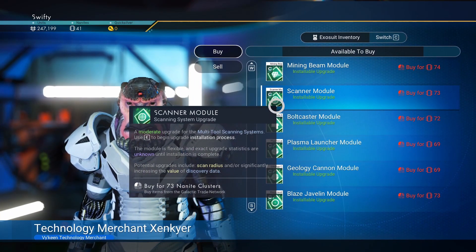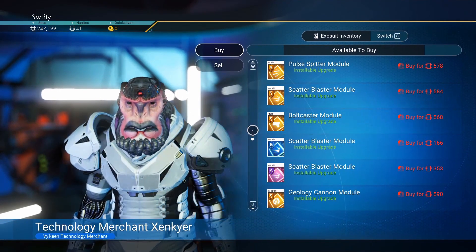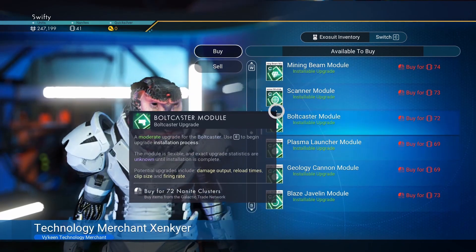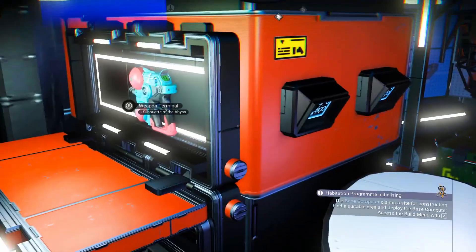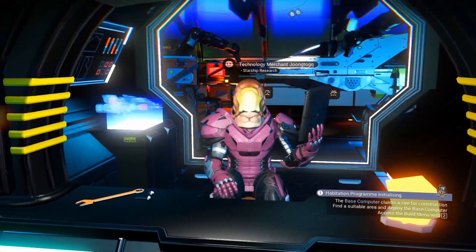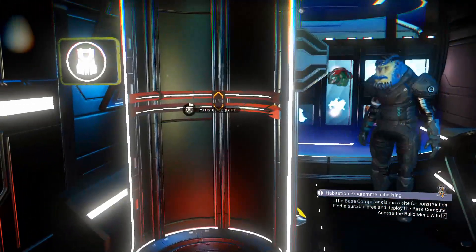Interact with him and ask to purchase upgrade modules, then scroll down and look for a scanner module. You will need nanites to purchase this, and right off the start you might not have enough. The best method I can think of to get nanites is to go around space stations or naturally occurring structures and look for anything on the table that looks interesting — anything that's glowing.